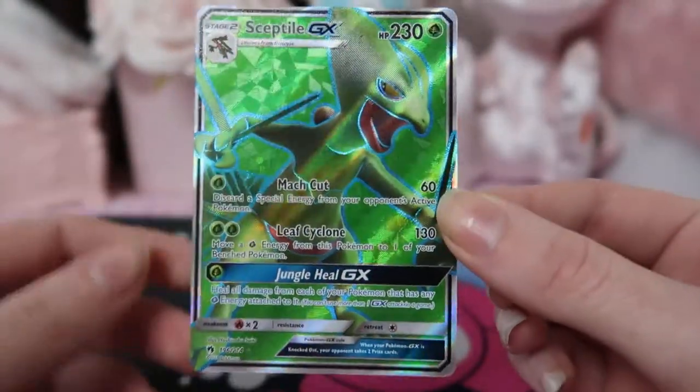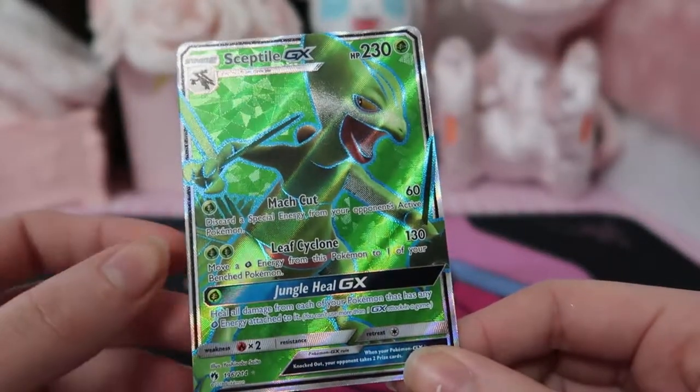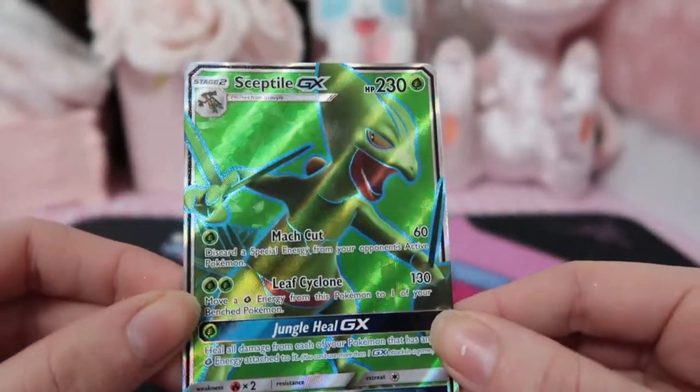Oh my gosh! We've got a Sceptile GX full art! Wow, that is awesome. I don't think I've actually pulled anything better than a GX from Lost Thunder yet, so that is awesome!